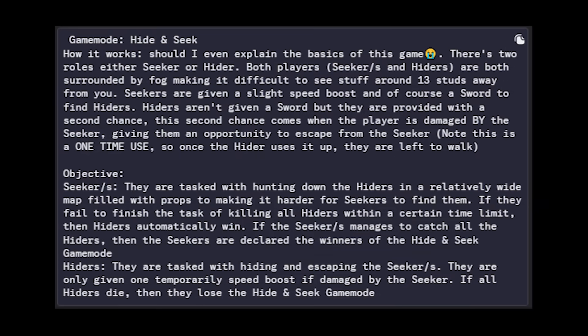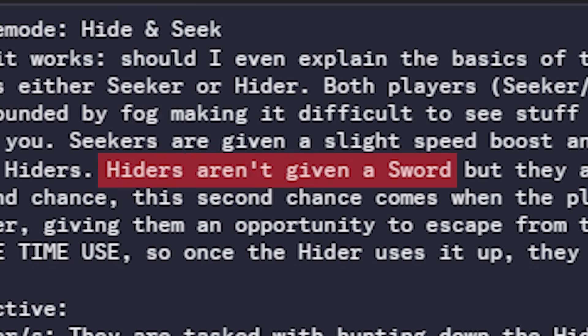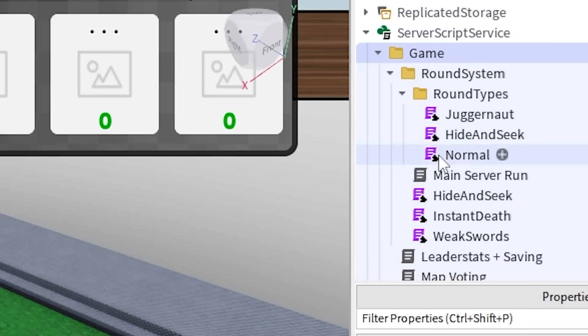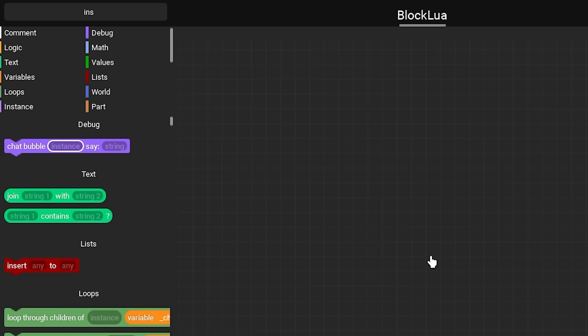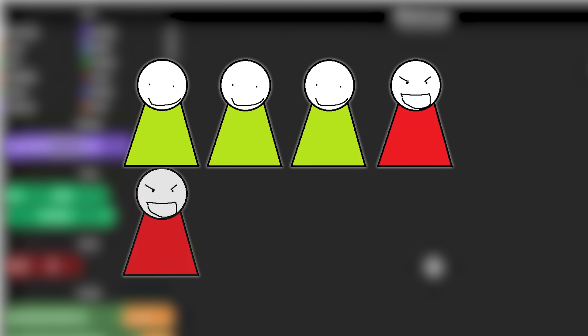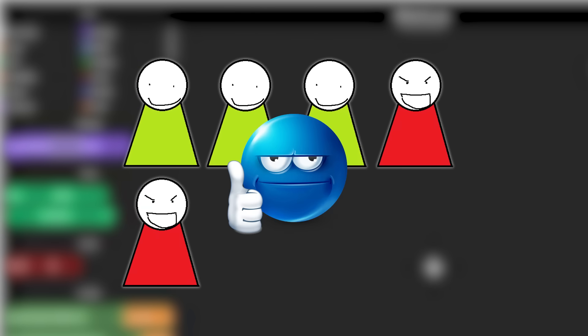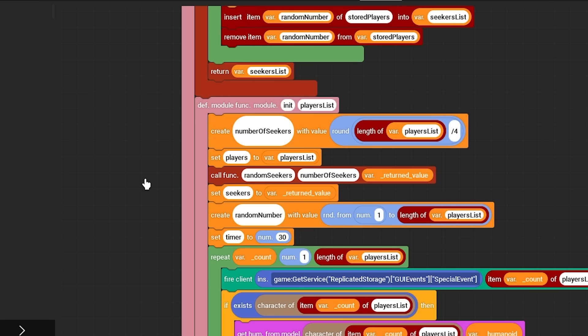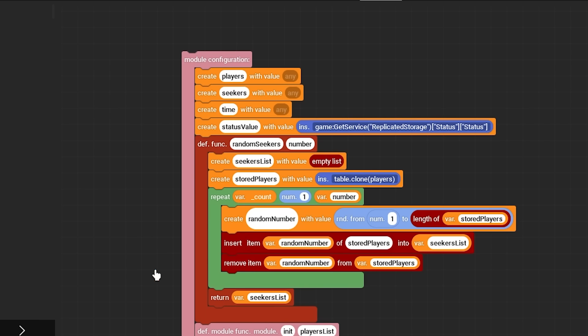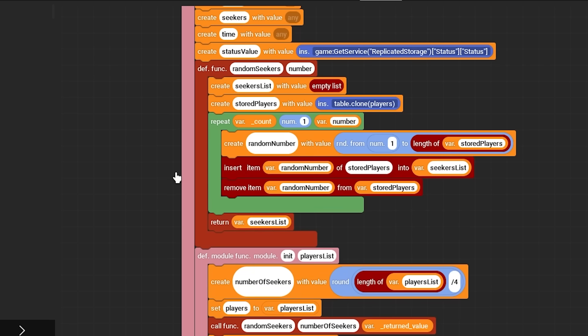There are a lot of elements to hide and seek: fog for seekers, hiders don't get a sword but get sped up when hurt, and there's a time limit. I'll start with code that assigns roles. In my head, it would work with one seeker every four people, so five or more players means two seekers, just to keep it fair. This runs once at the start of every round, takes the number of seekers by dividing the player count by four, and randomly selects from available people.